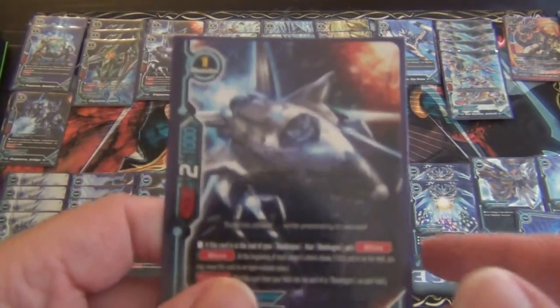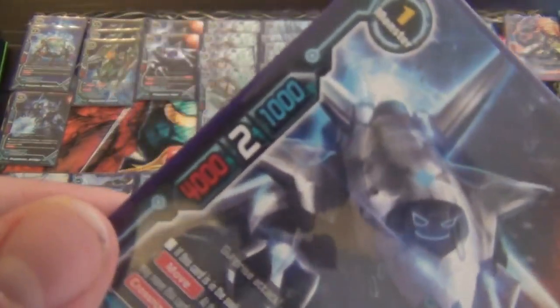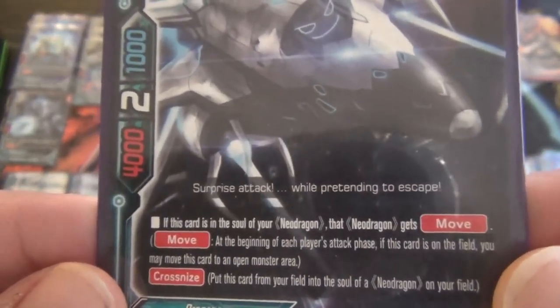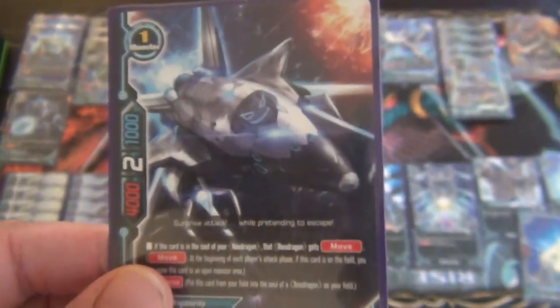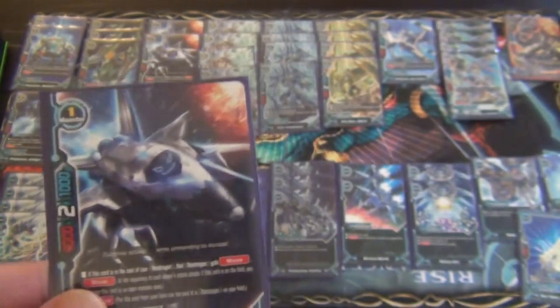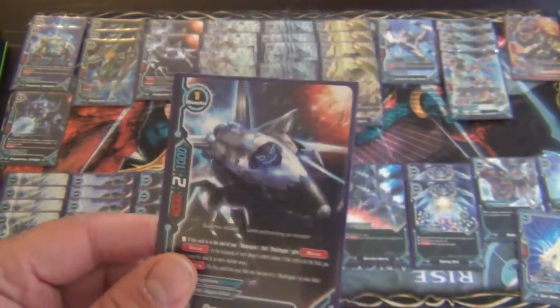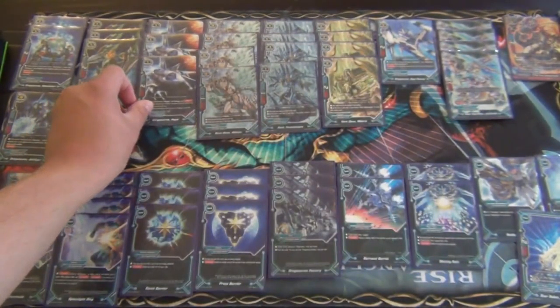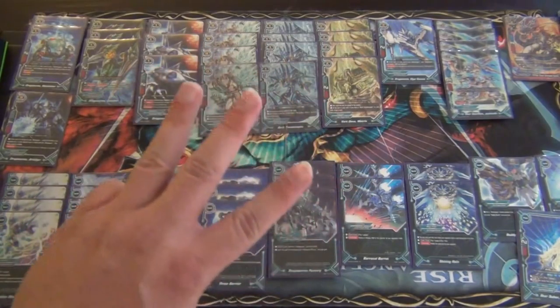Next we have another Crossknizer — a size 1, 4/2/1. If this card is in the soul of a Neo Dragon, that Neo Dragon gets Move. Pretty helpful, especially when you have cards like Jackknife, who already has Soul Guard from his ability. You can add this via Crossknize or with his ability to put it in the soul already, so you can have your Jackknife get Move pretty easily. We play this at three copies.